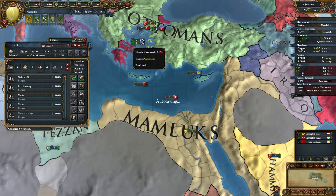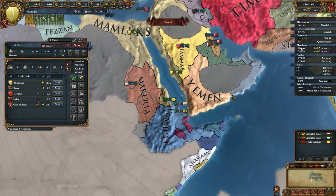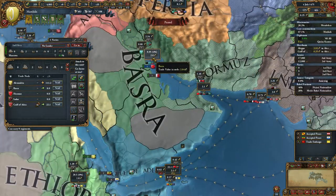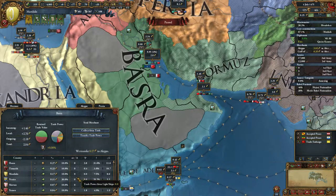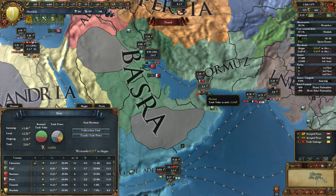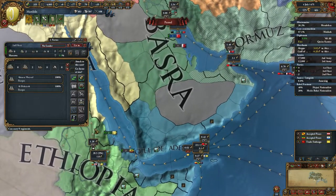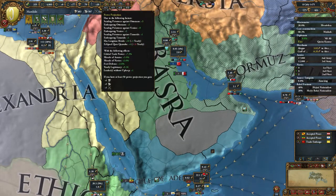We need privateers against the Timurids. Maybe we can send them to Hormuz or Basra. Let's go with Basra — no, actually the Timurids have almost no power here. Hormuz — let's go there. Just one point for the privateers.